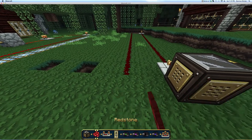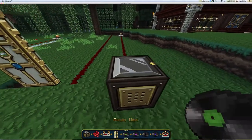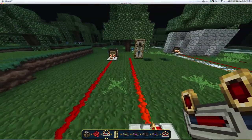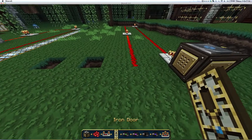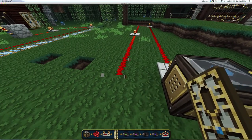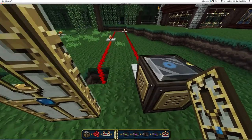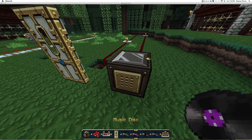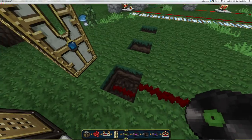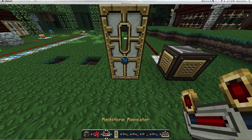So basically bring it around and put your iron door just to the side. We need another repeater just to keep the signal going. This has to be one block down. Put the redstone in that block, and then the block in front of that, put your iron door just right there. And block it all up with blocks or whatever.